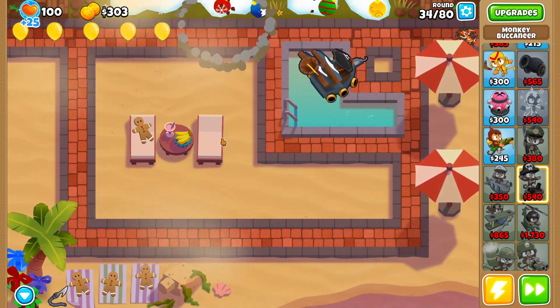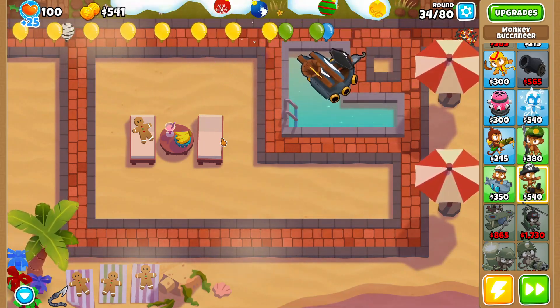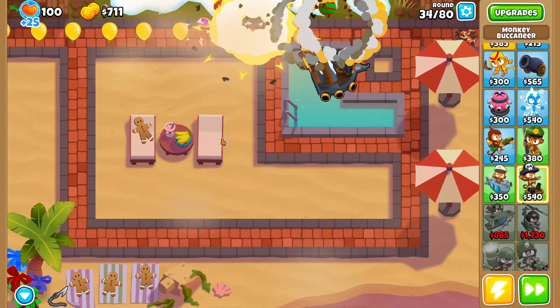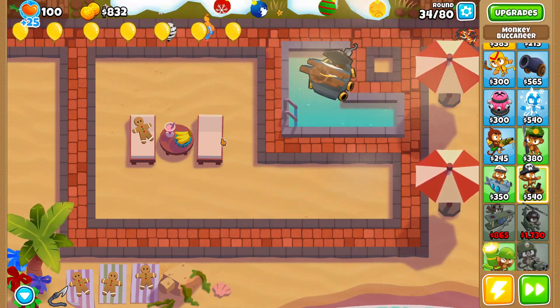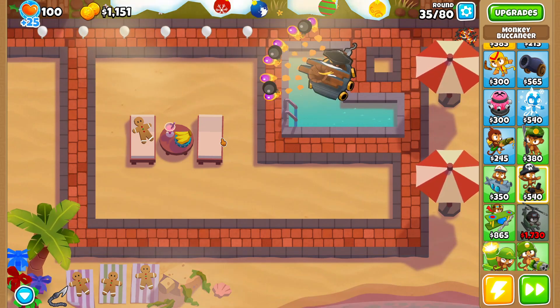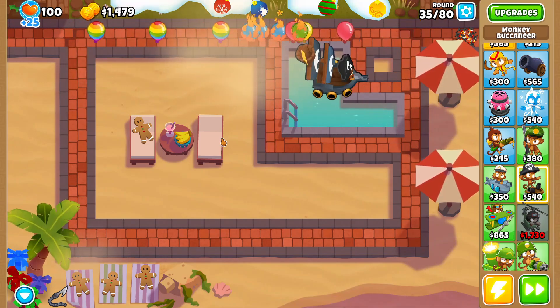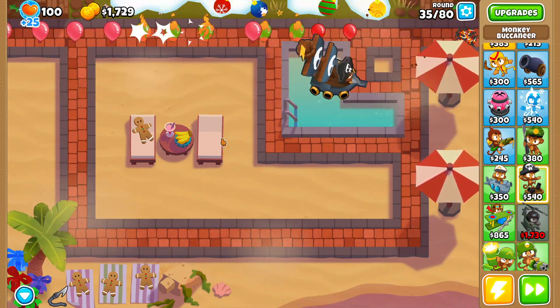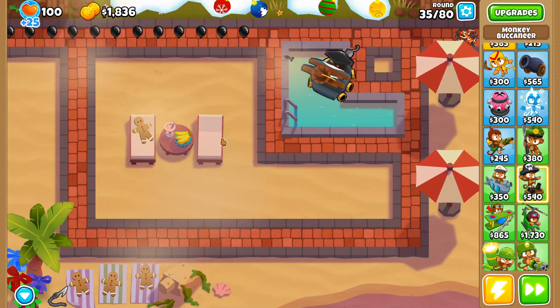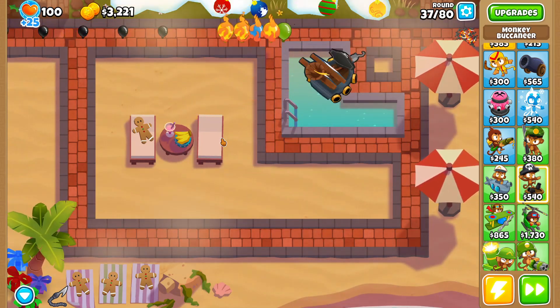Alright, round 33 — here's our monkey pirates. Now we're pretty much good to go dudes. Now that we have our monkey pirates, we shouldn't have to worry about any balloons all the way up until around round 63, but we'll have our pirate lord by then. Once we have the pirate lord it's pretty much GGs. I think the only round that might give us a hard time is round 78, because those giant rushes of ceramic balloons can be a little bit of a pain.